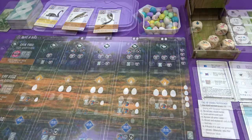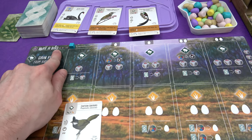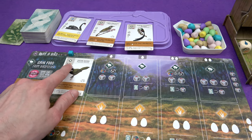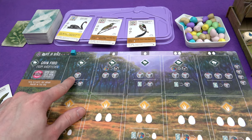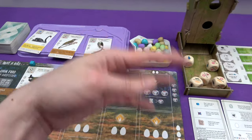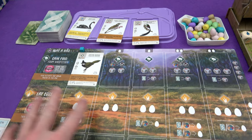I think to get started I'm going to play a bird as my first action. To perform an action you pop a cube on the action. By playing birds into a row we make actions more powerful. In the forest, the action is gain food from the bird feeder. Right now I'd just get one food, but with a bird placed in the row I get two as default, plus I can pay a food to reset the bird feeder and reroll all the dice. After gaining food you also activate any brown powers in that row.